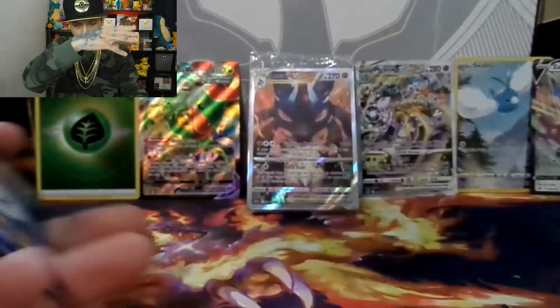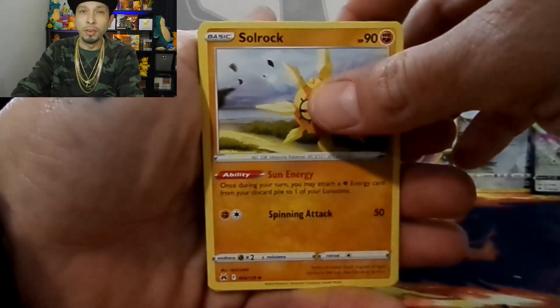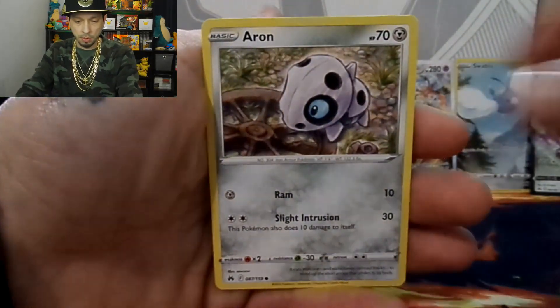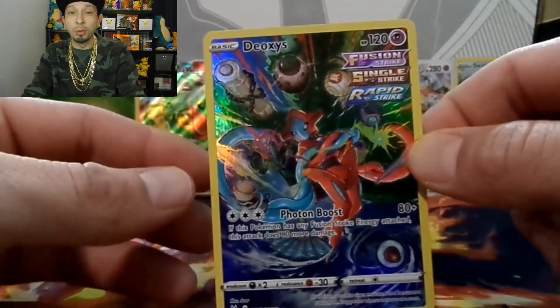Pack eight: Lunatone, Krokorok, Solrock, Corphish, Oddish, Seel, Kricketot. Look at that — the Diancie that my son pulled, I finally get to pull one myself — and a Leon signature card.